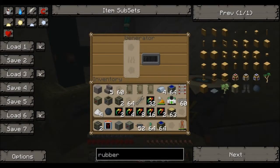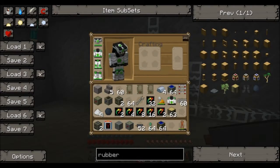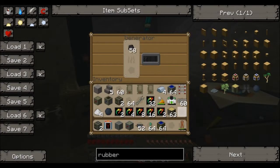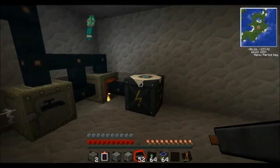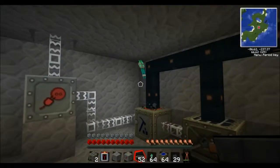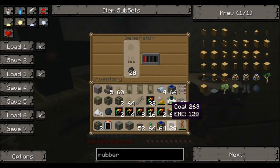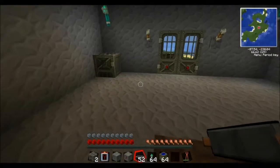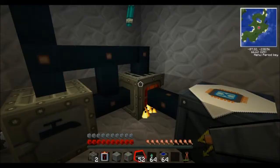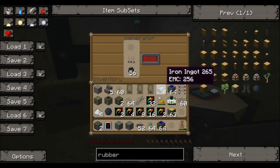And this is a generator. You put coal in there and then it basically runs electricity. A generator is basically a basic power source — you'd use it at the beginning. You need a machine block to build it, which requires refined iron, and that is a new item. You put iron in a furnace and it becomes refined iron.